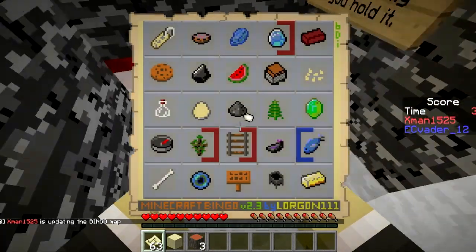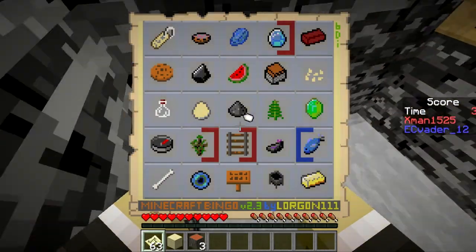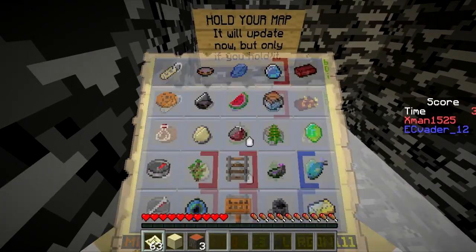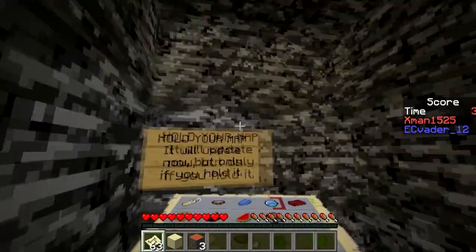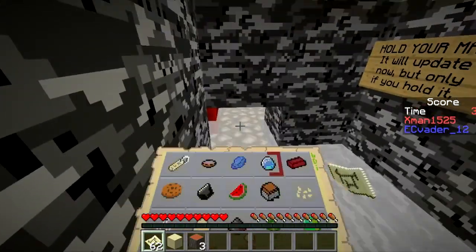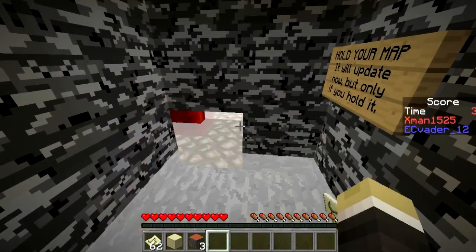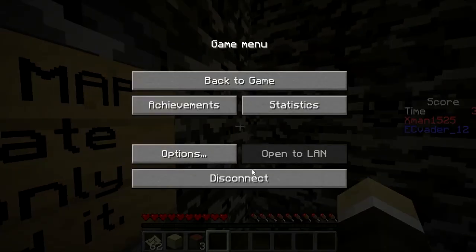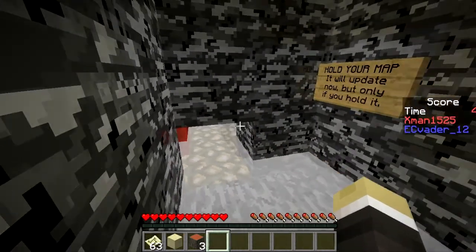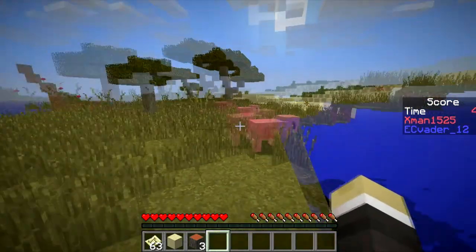I was going to get the diamond but you kept dying. Then I was going to get the yield but you had to die so I had to die. Why am I still stuck in one spot? I think you broke the map - maybe because I'm stuck in one spot. The world's good again. I'm back in the world too. This place is so laggy.